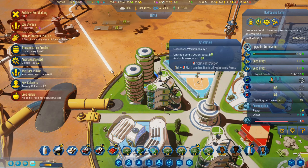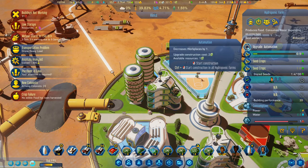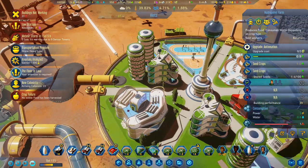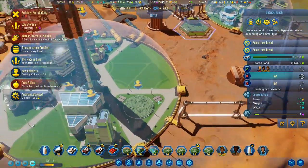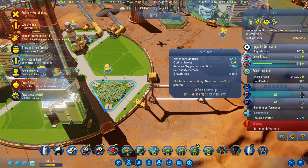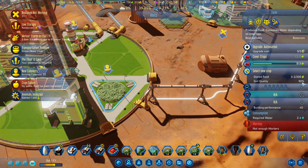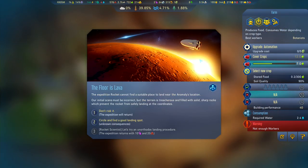Upgrade — decrease workplaces by one. I'm going to do that all the way through, control-click, and start upgrading that one. Cover crops — soil quality 90%. I'm going to assume that I don't need another cover crop. The floor is lava — the expedition rocket cannot find a suitable place to land near the anomaly's location. Our initial scans must be incorrect, but the terrain is treacherous and filled with solid sharp rocks which prevent the rocket from safely landing at the coordinates.